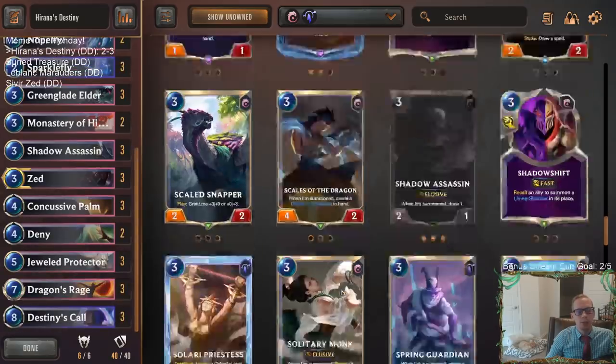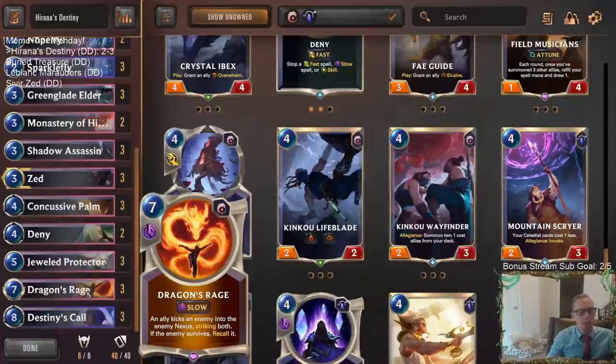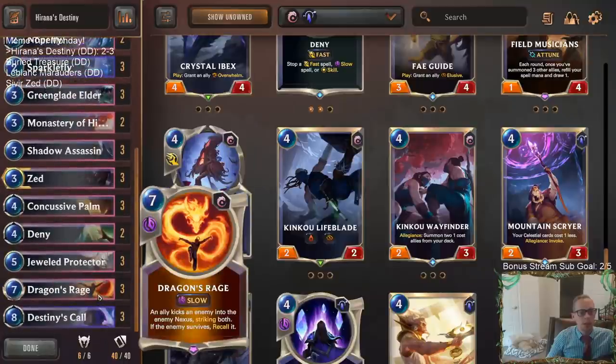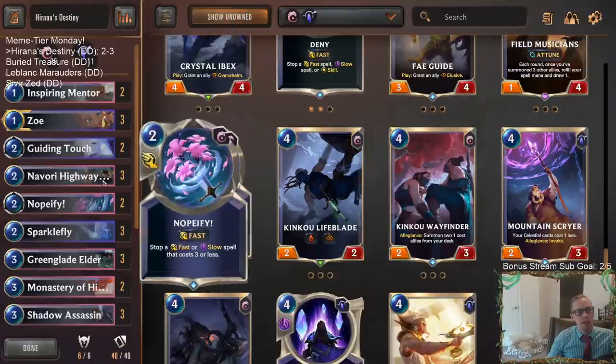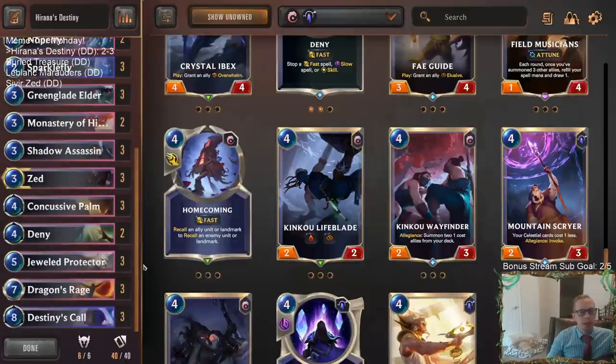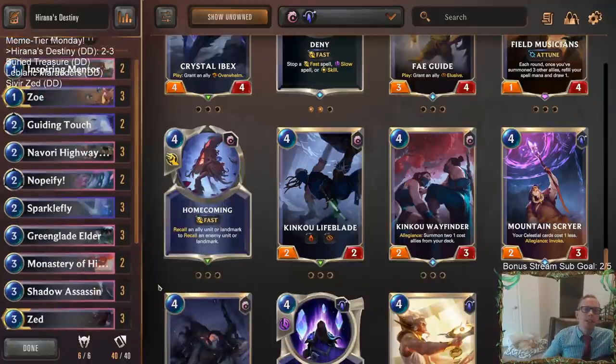I've always liked Homecoming. Maybe keep Monastery because you can pick up Jewel Protector with it. For sure though, I'd get rid of Zephyr Sage, get another Dragon's Rage finisher, and more protection with Nopify. With playing Highwaymen and everything, I wouldn't mind a third Inspiring Mentor. Anyway, this was pretty cool — Harana's Destiny, a good meme tier deck to start the day off with. We're going to have a similar deck later: Sivir Zed with lots of Ionia cards — Green Glade Elder, Recall, Zed, Sivir — with Dawn and Dusk to make multiple copies of spell-shielded Sivir.